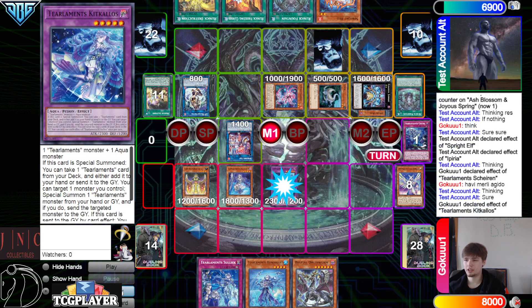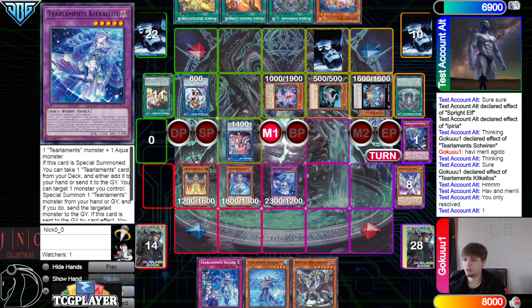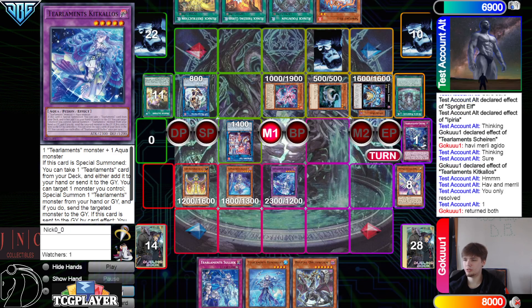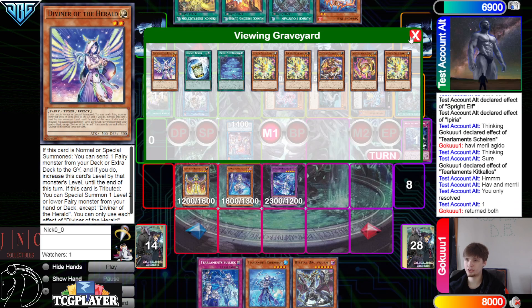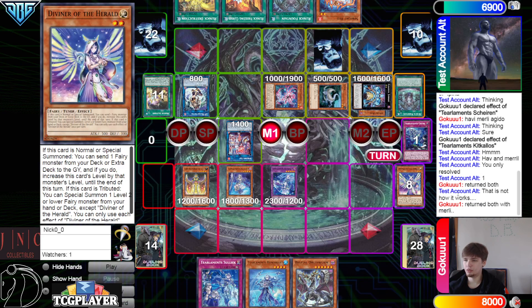Put back, and then summon out Kakaalos, Kakaalos Effect — Havnest and Merle, you only resolve 1. Return — yeah, they returned both for Kakaalos because they didn't mill anything else. That's not how it works.